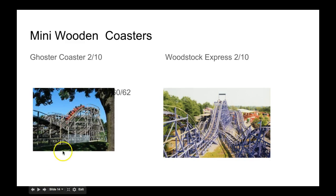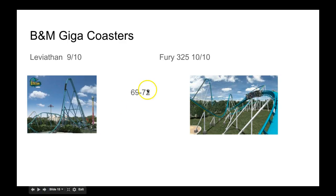Mini Williams: both of these are exactly the same except the color scheme. Now the B&M Gigas. This will go to Fury for being the best Giga out there, but they're both gonna still earn points — they're both great.